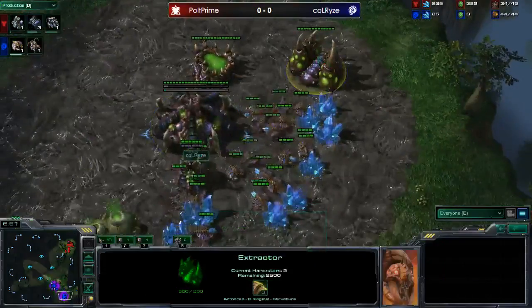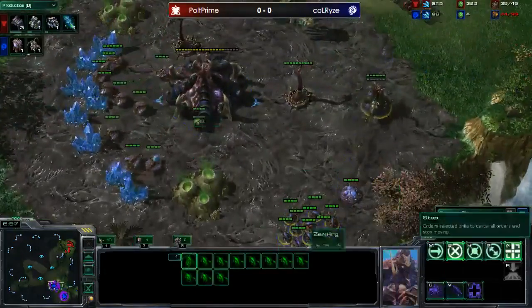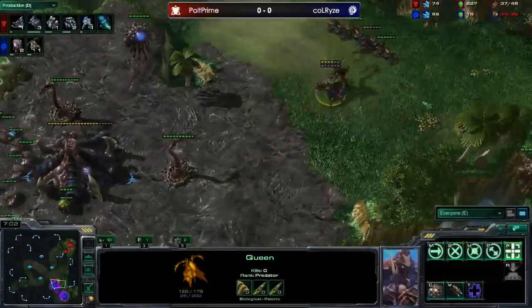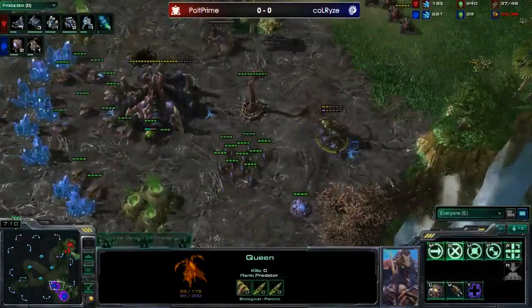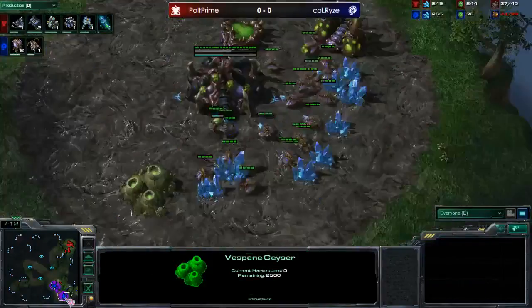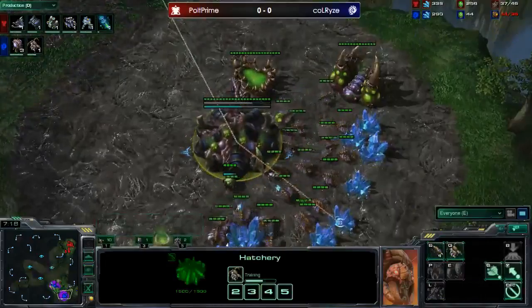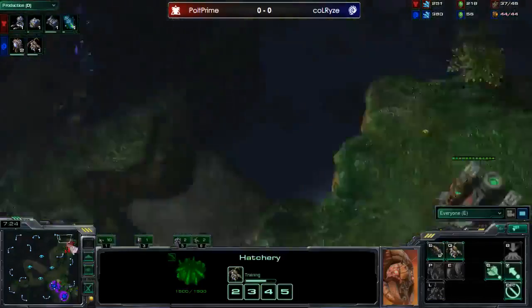The gas is down for KallRise, now saturating it - a bit of a delayed gas build. He's up around 44 supply and only taking one gas. Typically with this type of build you see them take all four or three of four gases right away. Queens are walking off creep, which is pretty dangerous. He is supply blocked, three overlords in production. Polt is floating out his command center and continually producing more bio.